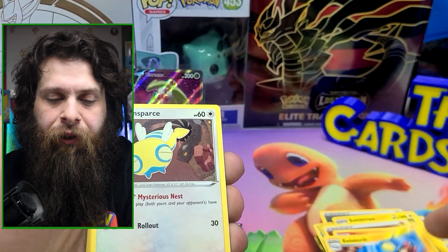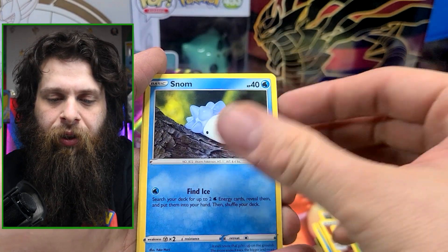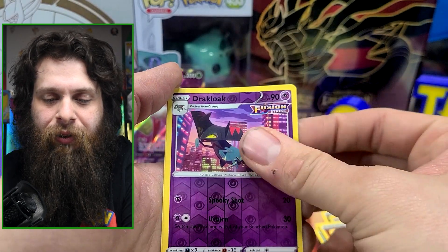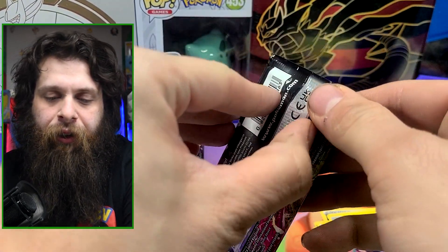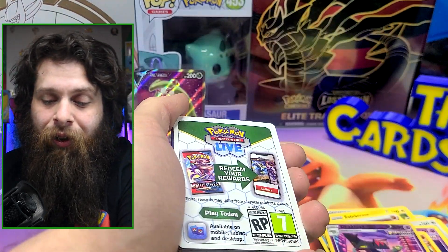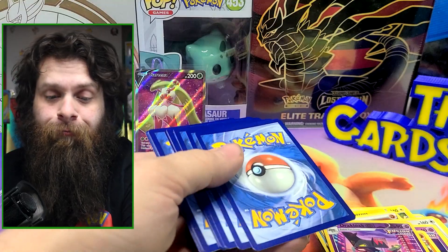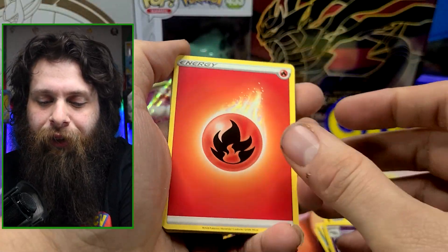Fighting Energy, Victini, Electrike, Dunsparce, Phantump, Snorlax, Swirlix, Dreepy, Mantine, Drakloak, and Luxray — the sad electric cat. I decided to try to go back and see if I could have some better luck. Lately Pokemon hasn't been my lucky streak. Oddly enough, Lorcana has been there for me when it comes to this, so I thought maybe just going back a little bit might help.